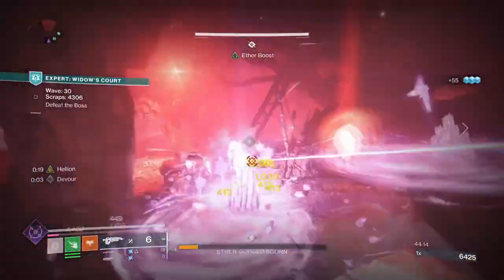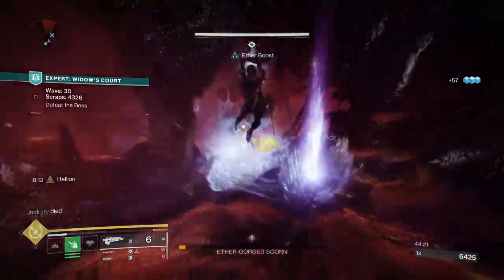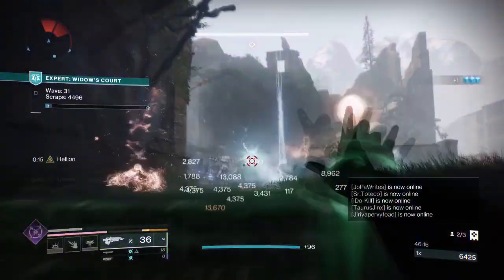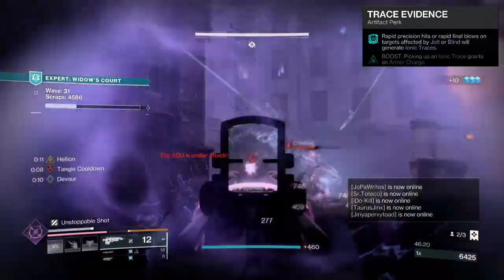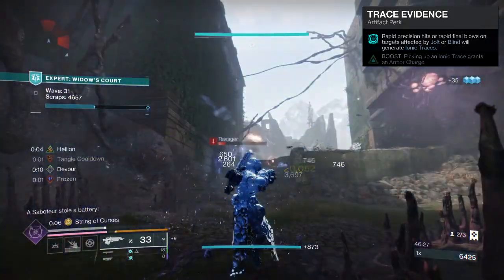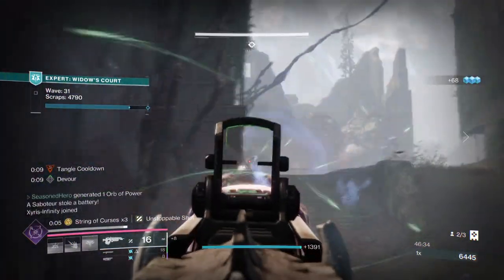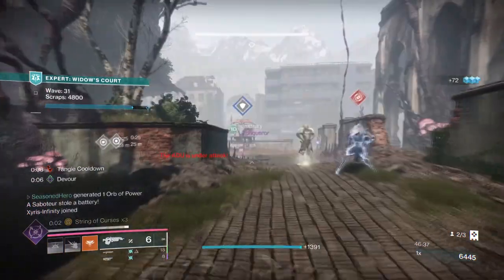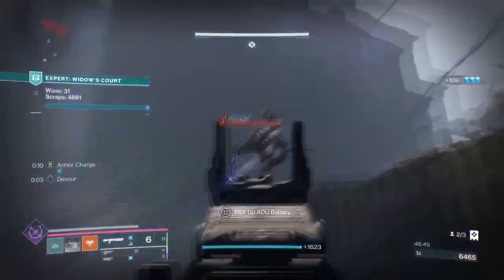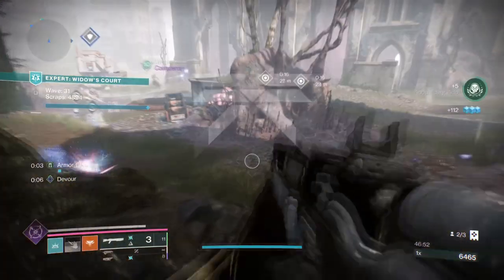As Bad Juju and Skull of Dire Ahamkara are two exotics that don't need much investment, your Aspects and Fragments will offer you room to expand and experiment however you like. For me, I decided to lean into the jolting aspects using Facet of Dominance and the Traced Evidence Seasonal Mod. Traced Evidence upon activation will be giving me ionic traces for targets inflicted by Jolt, which my two weapons and grenades will be offering. This in turn will also allow me to become Amplified, which will also affect Facet of Hope's overall effectiveness and allow Helion to last longer. A Feed the Void Devour effect will trigger Skull of Dire Ahamkara's Super Regen effect and will also allow me to get my grenades back up fast as well.